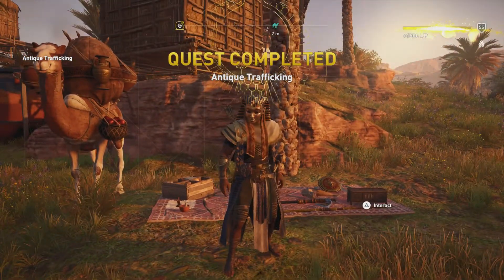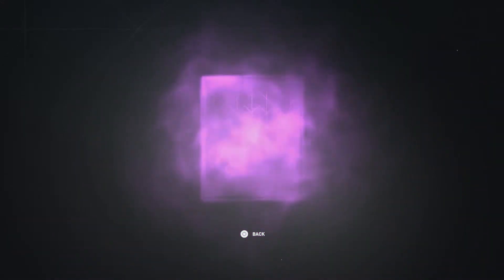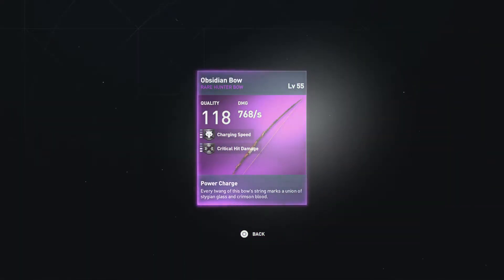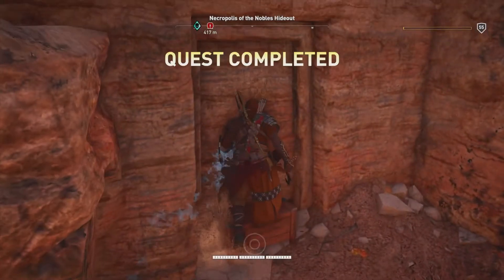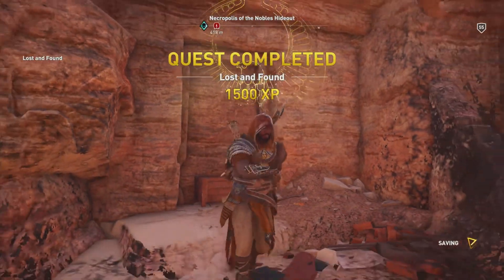Turning our first one in and it looks like we're gonna start this off with a rare, so nothing too exciting. We've got ourselves the Obsidian Bow, 118 quality, 768 damage per second, level 2 charging speed and level 2 critical hit rate.